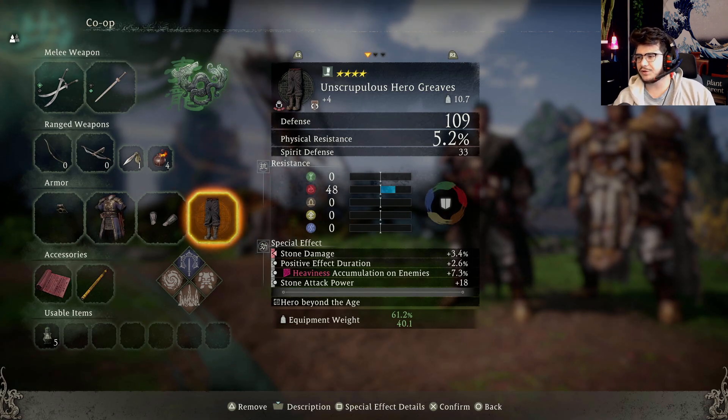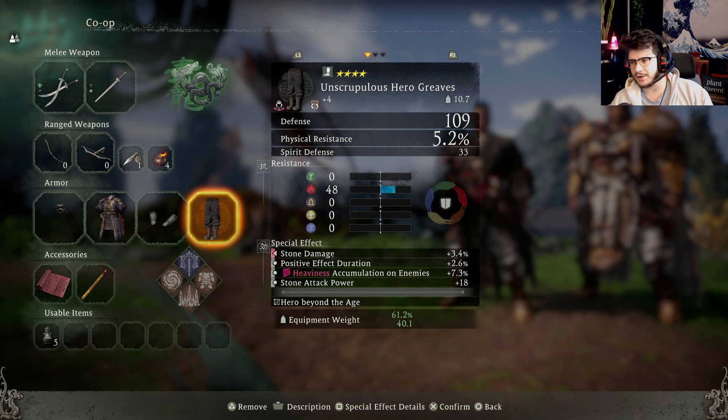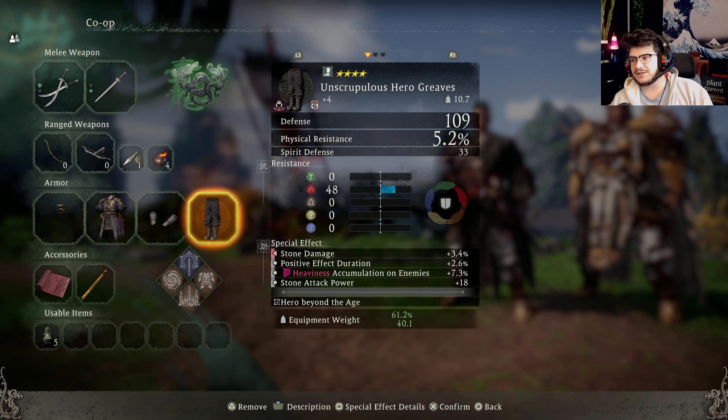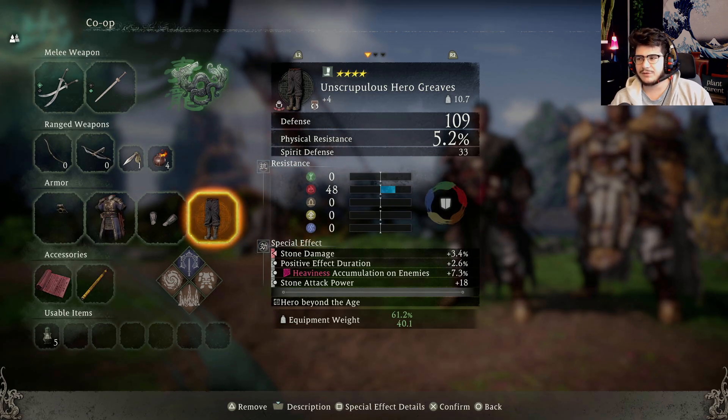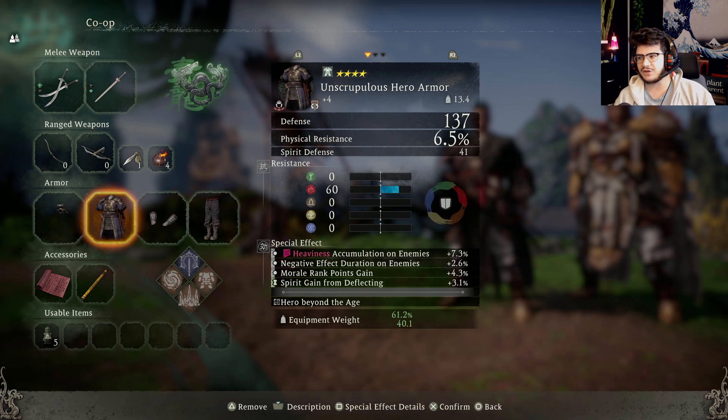And you can see like this one is a good one too. On this armor piece I put heaviness accumulation, so I do heavy damage quicker and then stone damage itself will do more damage. Any stone attack will have an additional 18 power. And then I have positive effect duration, which means my buffs on myself will last 2.6% longer. You can also do negative effect on enemies so that debuffs you apply last longer.